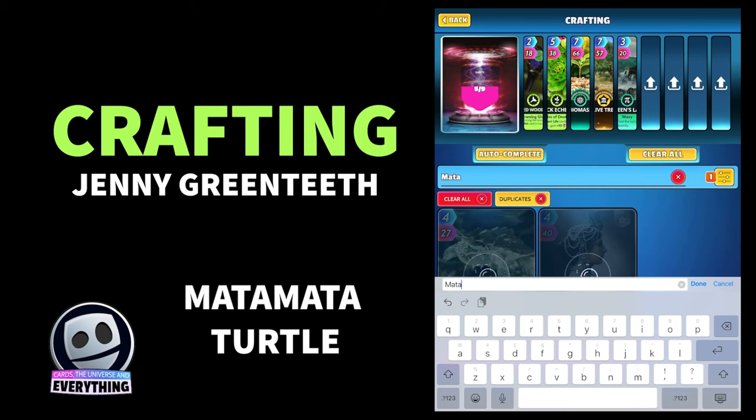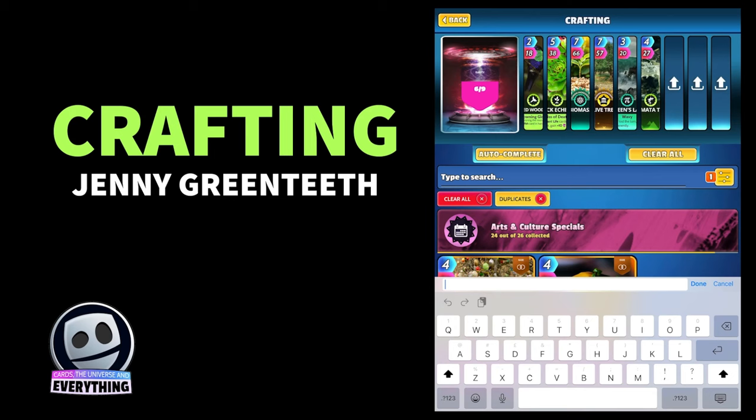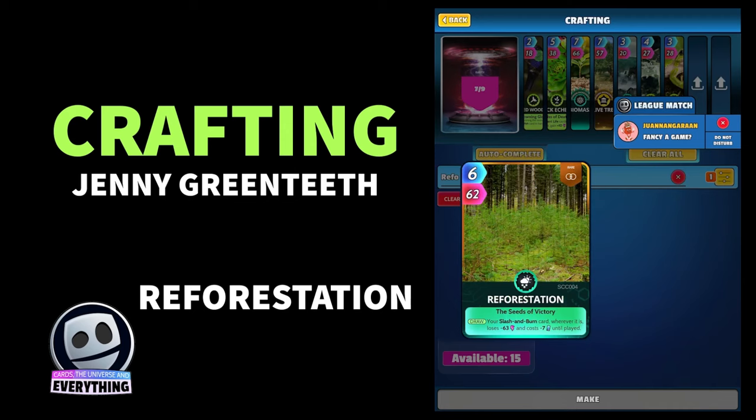Next card is Mata Mata Turtle — 47 of those, nice. Then card number seven is the European Tree Frog — nice card, I do like that one. Stick him in, I think it fits in nicely.